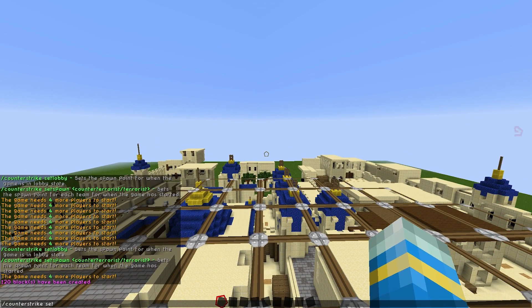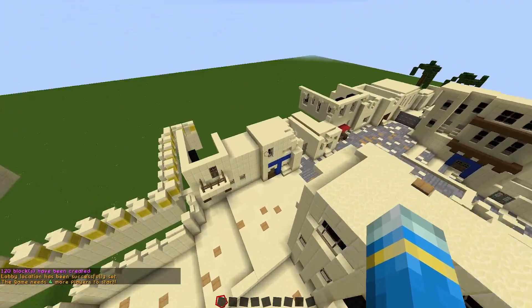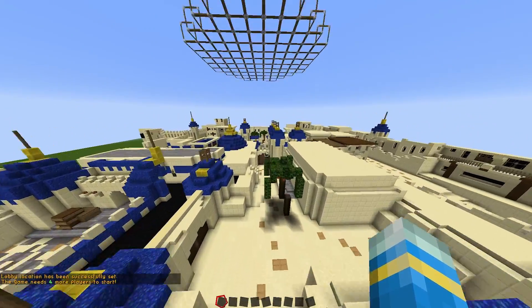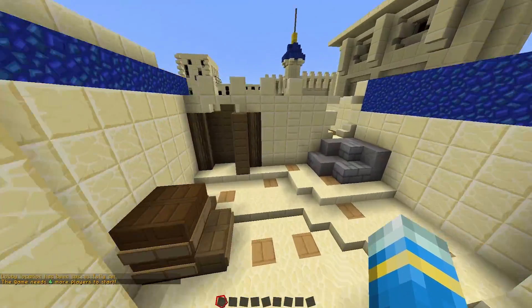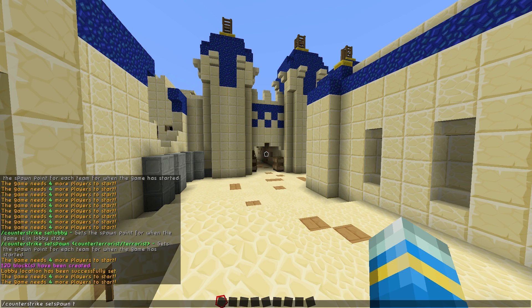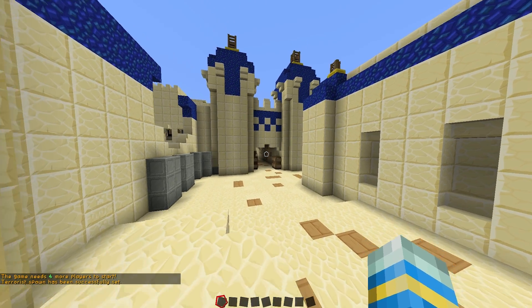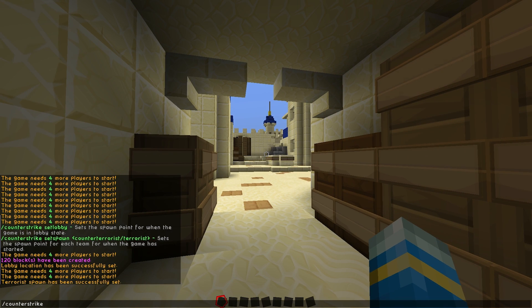Do CounterStrike set lobby, and then we need to set the Terror Spawn and the Counter Terror Spawn. I'm going to set them close together just to make it a bit easier. Terrorist is going to be here, so let's do CounterStrike set spawn terrorist like that, and then come down here to the Counter Terrorist spawn like this.